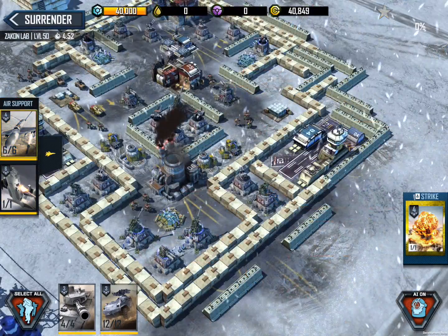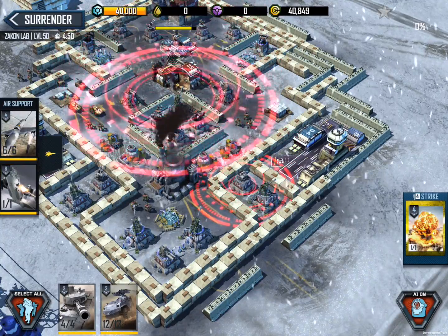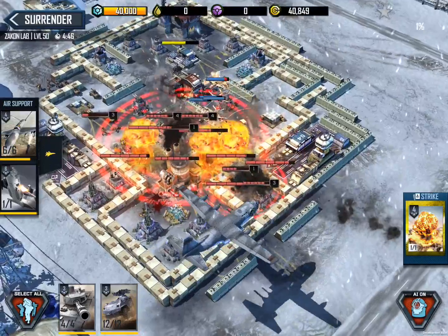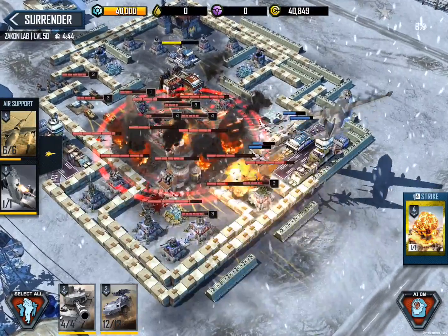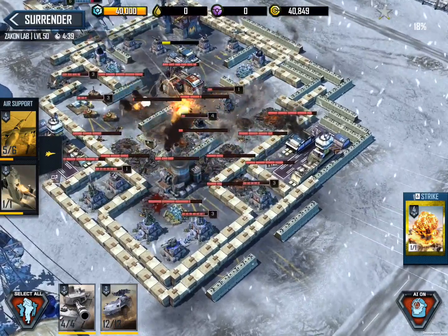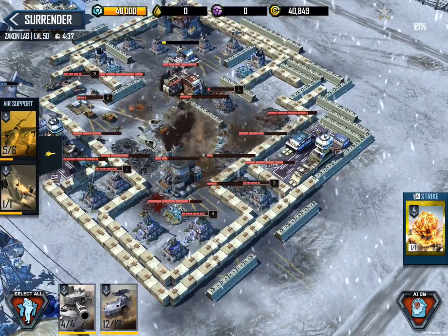Using both aircraft together, send in a fleet of MQ-11 Avengers to disable a flak turret. Then follow it up by targeting a cluster of enemy turrets with the AC-130 Spooky. Now you've busted a big hole in the base defenses for your ground forces.